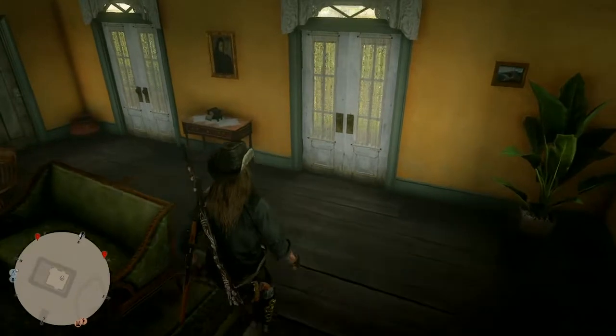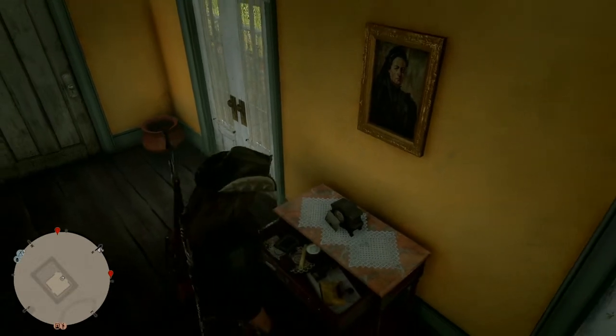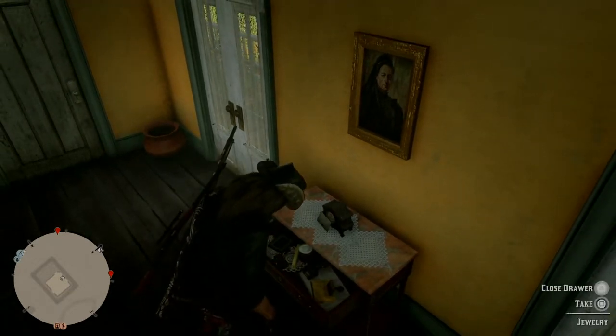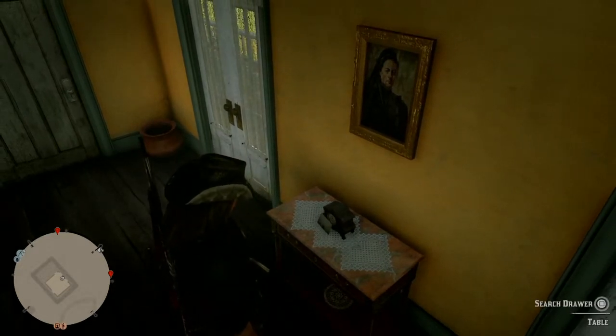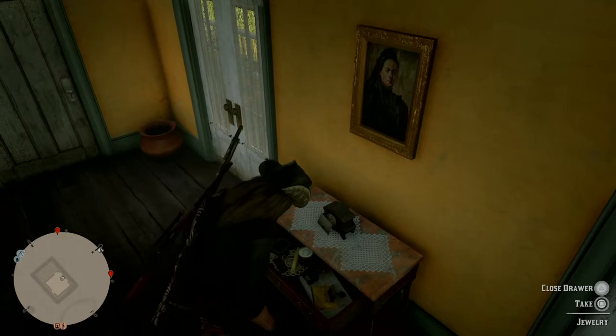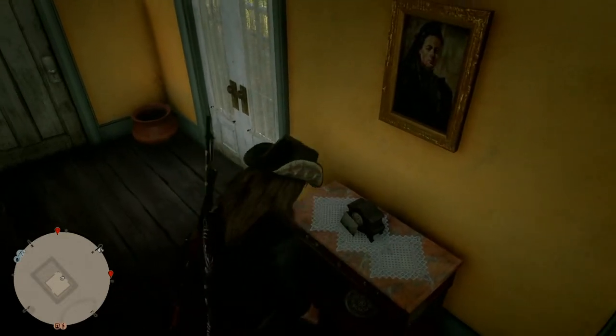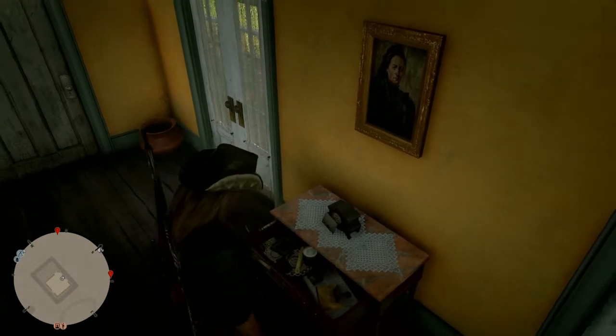As you can see here, I'll stagger around for a minute. Search the drawer — pull it open, there'll be jewelry. Don't take it. Close the drawer, open the drawer, close the drawer, open the drawer — rinse and repeat. Then open it again and take the jewelry.